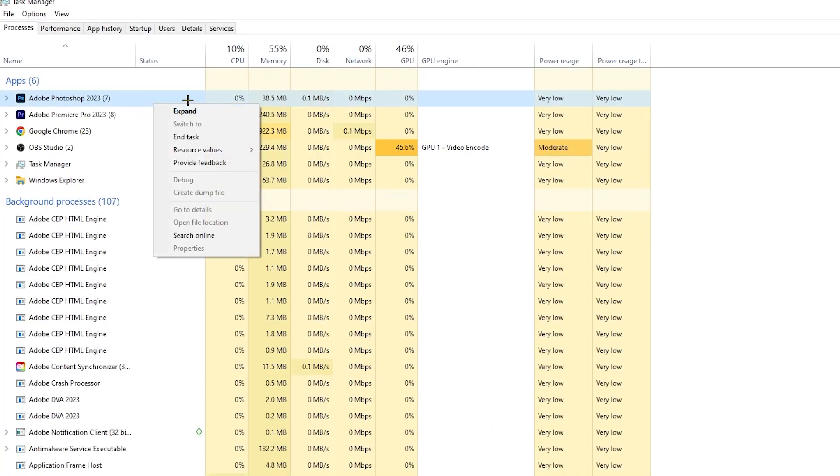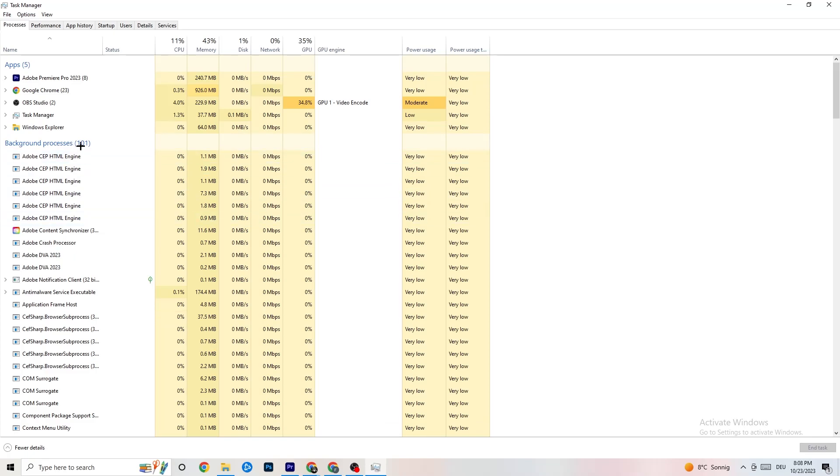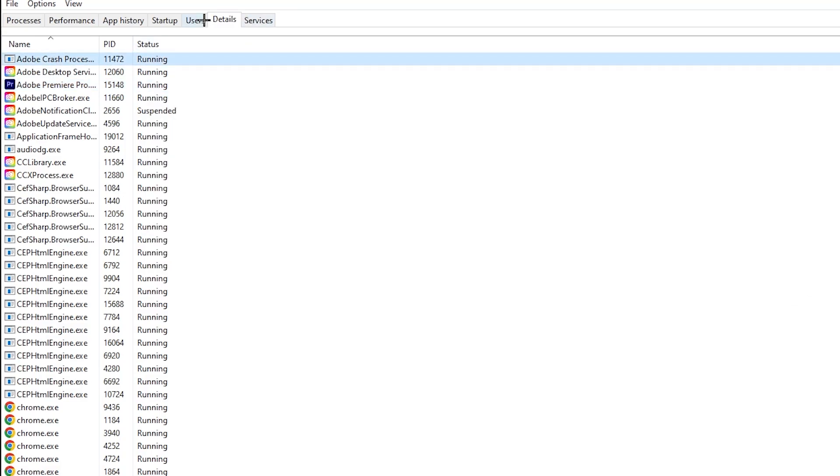For example, for me it's Photoshop — right-click it, go down to End Task. Repeat that for every program with high CPU usage, shown in dark yellow or red. Then go to the Details tab in Task Manager, find your game, right-click it, hit Set Priority, and select High or Real Time — try both and see which works better. Hit Apply and exit.